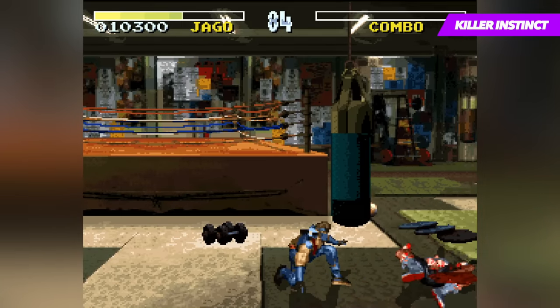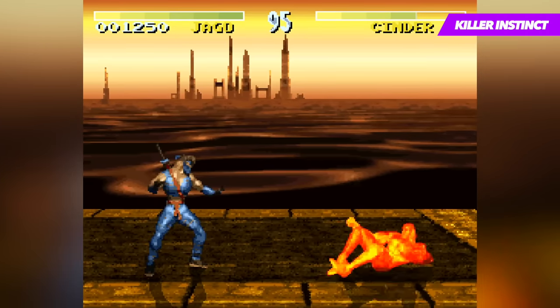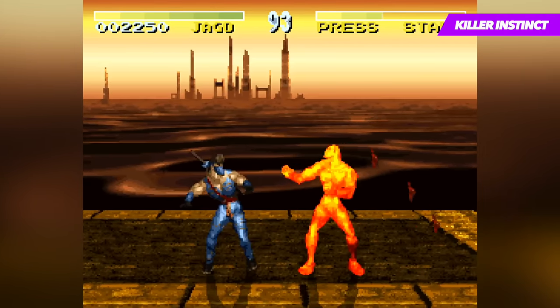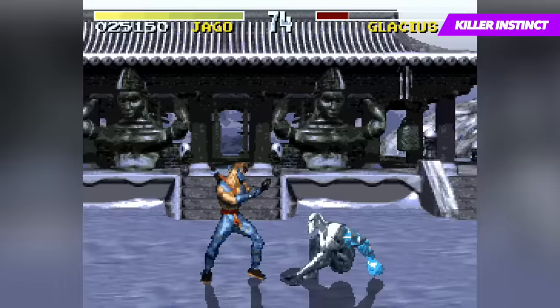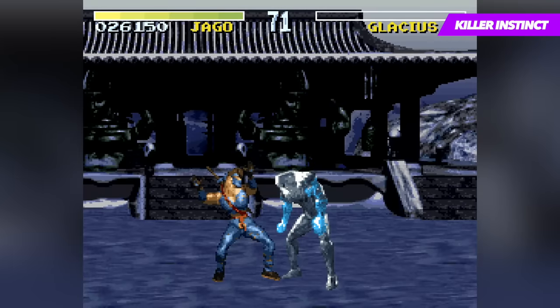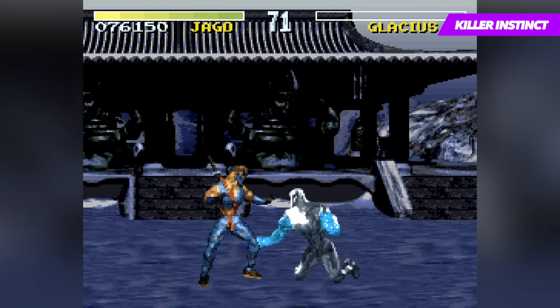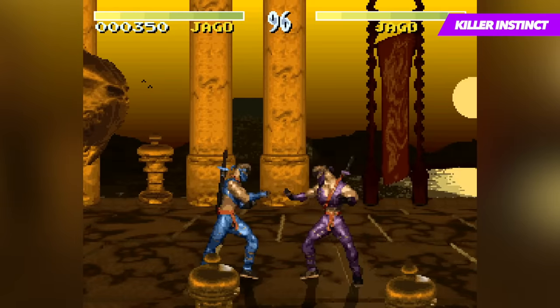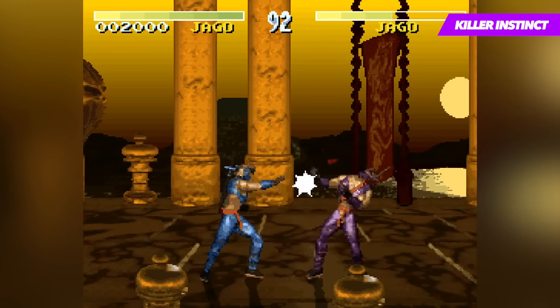In the arcade version, this was achieved by each stage being stored as a movie file and essentially adjusting on a frame-by-frame basis according to your movements. But in order to simulate this look on the Super Nintendo, the stages with a 3D pan and camera were condensed into a 2D view using parallax scrolling for the background and a raster effect for the ground or arena. The result was out of this world for the time and once again proved that Rare were absolute masters of the hardware and could get it to do things other developers could only dream of.